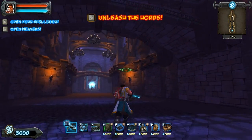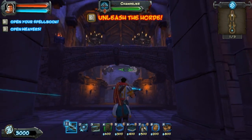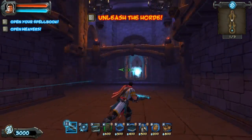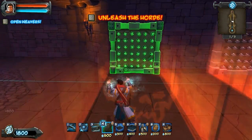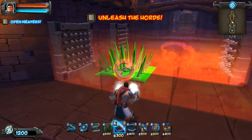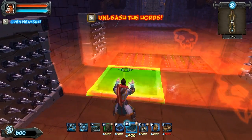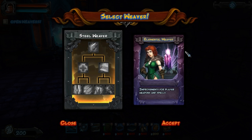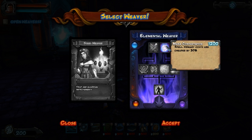We've got 3,000 points to spend. I've got a paladin at the end of the hallway, and we've got these bridges that I've obviously got to defend. Looks like this is like a choke point, so we'll put some stuff up here. Set a couple of traps down. Let's see what weavers we've got — Elemental. I might go with Elemental for once, because I haven't really done that, and it's very pivotal on the spells.